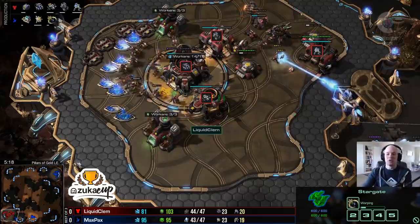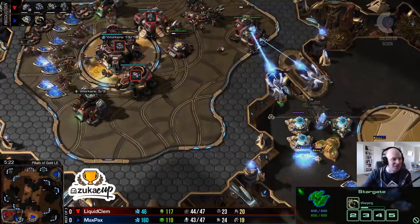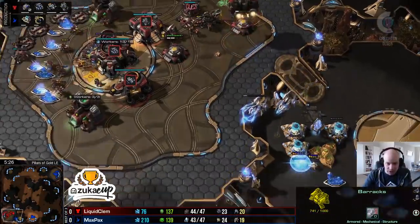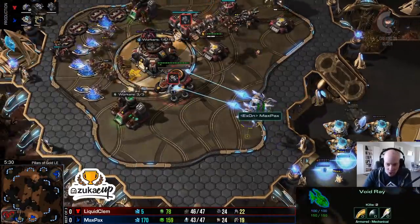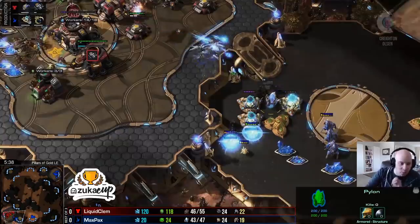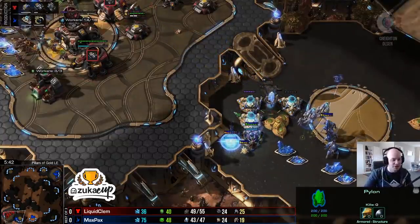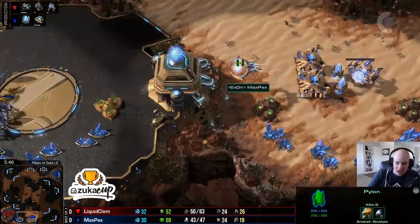Max Pax is going for the tempest shield battery build and the barracks is lifting off, but there are already two void rays on top. The widow mine is causing real consternation - the vikings get a couple of shots off. Five shield batteries are down for Max Pax, but there's only one pylon supporting all of them. If that pylon goes down, this push is more or less over. The first tempest is on its way out and he's working on tempest number two.